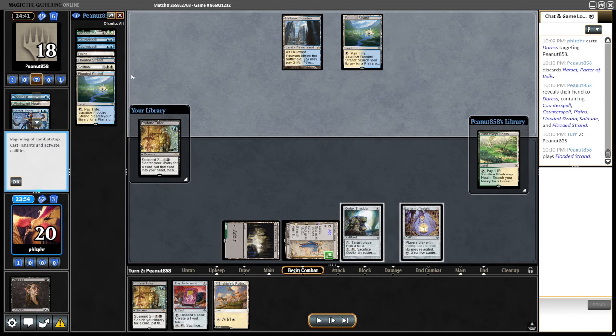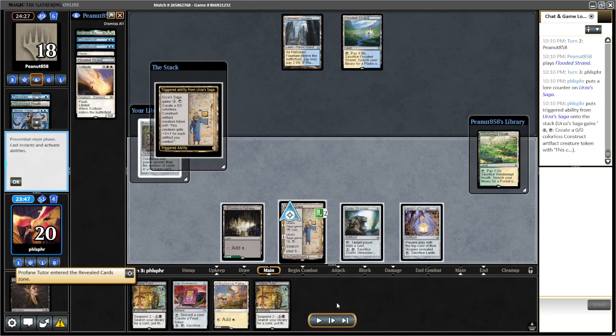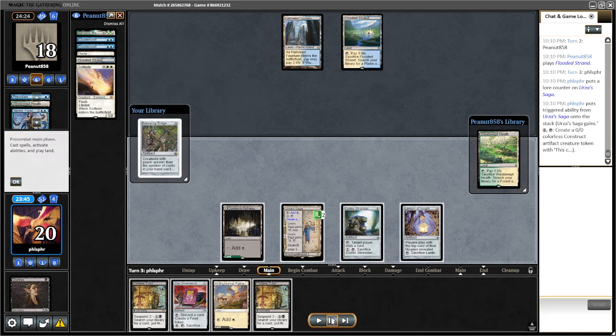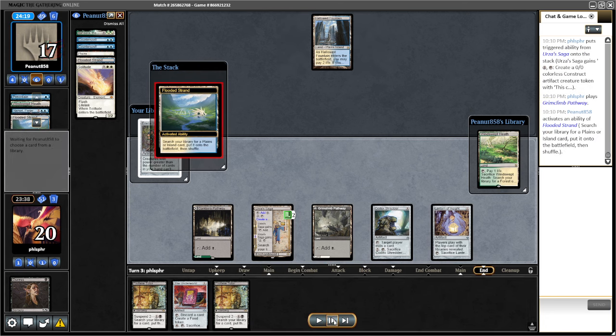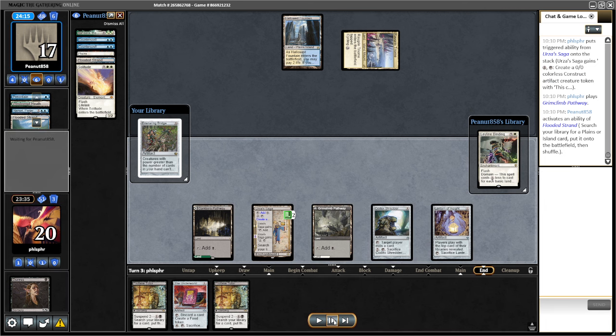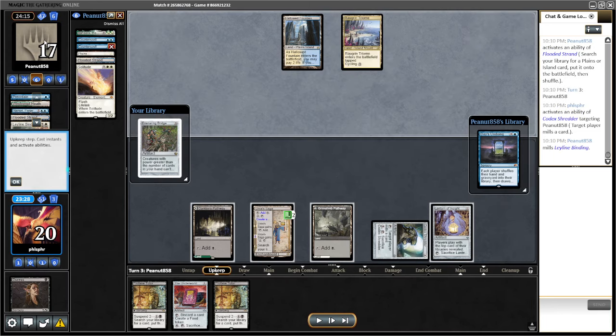So this looks very good for me. They played a strand. I don't mill the Windswept Heath because I'm not worried about it. I do want to mill the binding though. I usually try to make it a habit to mill during their draw step. They do get a Day's Undoing here.